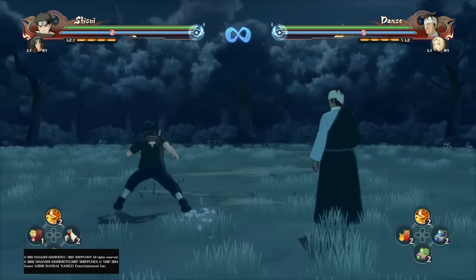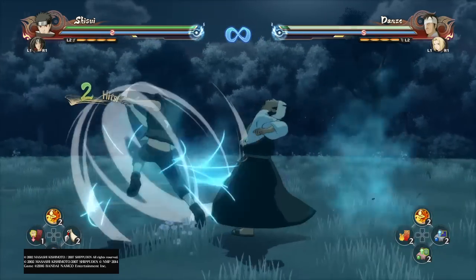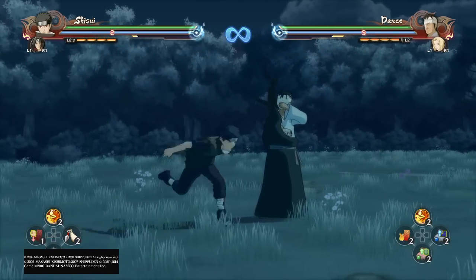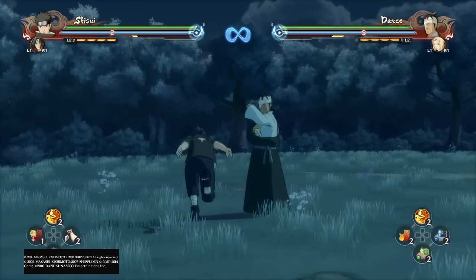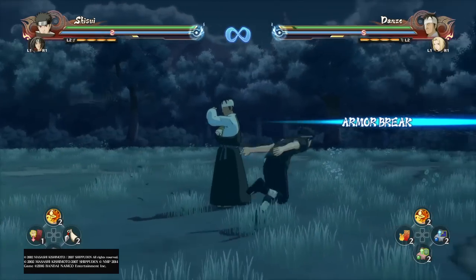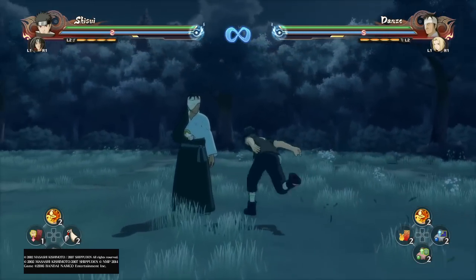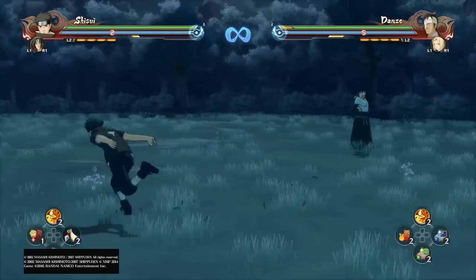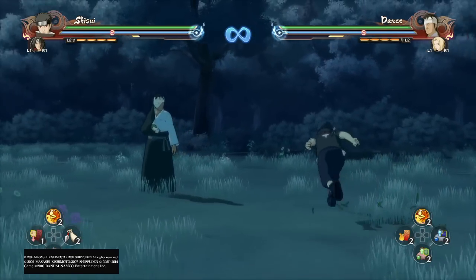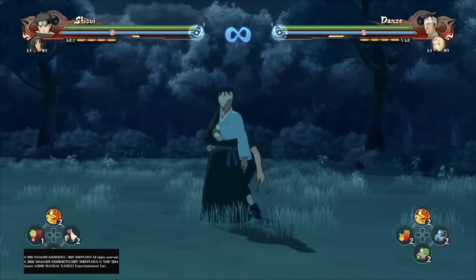He doesn't have a lot of jump-cancel combos, just because since he's one of those characters that teleports all over the place mid-combo, you're not in a good position to follow up with any attacks. But since he does teleport so much, if your opponent is blocking and you just want to get the hell out of there, you can easily just jump out at any time. The only jump-cancel I found is off of his down combo, which is this.